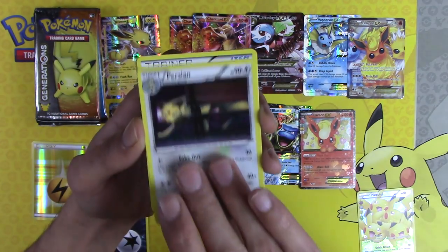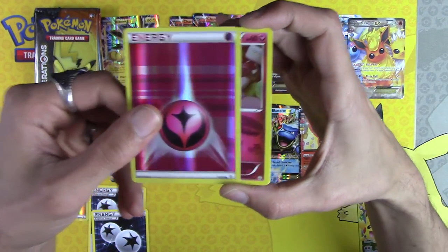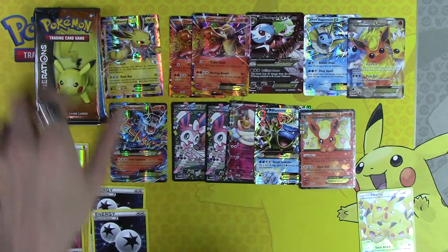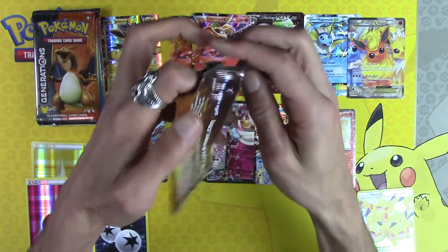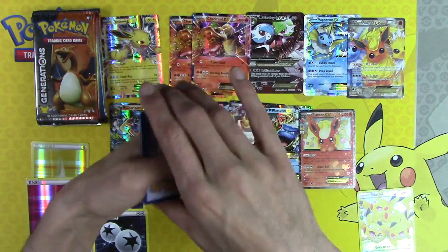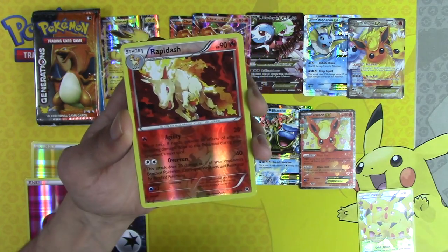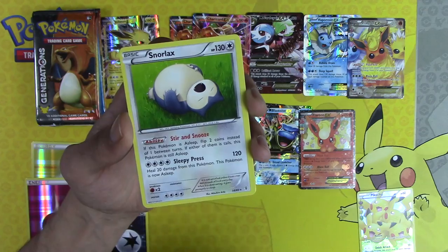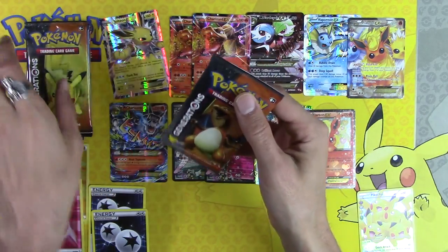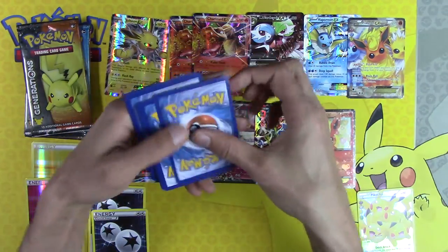Chikorita, Persian, Poké Ball — there's another holo energy, holo fairy energy gives us two. Swirlix and Parasect. I don't think we're getting to four DCEs and four holo energies but I'm not gonna complain. Floral Crown, Max Revive, Haunter, Rapidash, Slurpuff and Snorlax. Down to four packs left after this one — sorry Jolteon, didn't mean to assault you with a pack of Generations.